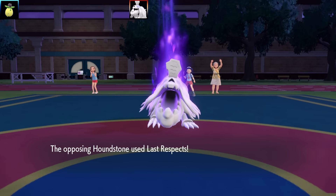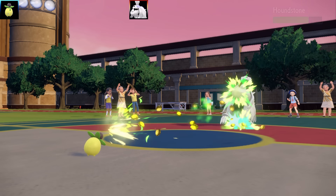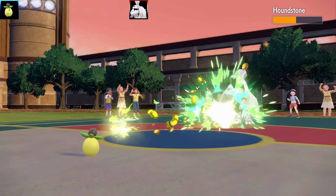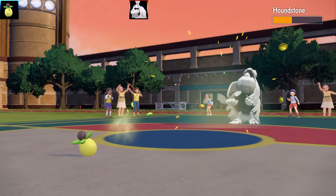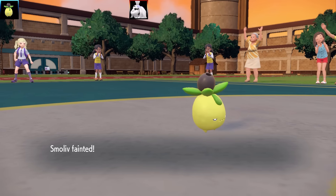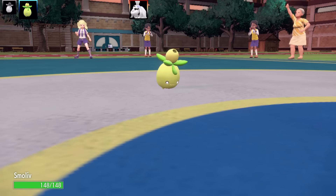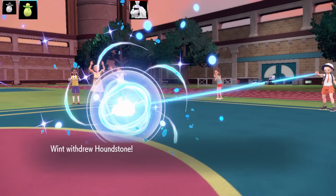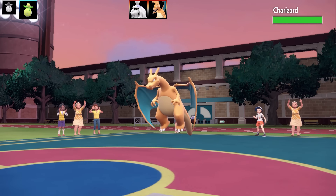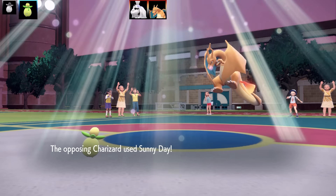Houndstone goes for Last Respects as a first move, which would be terrible. I was curious about their set. Next Pokemon is another Smolov. I thought I might as well try to take the Houndstone out, but then Charizard comes in. Charizard is a very, very good counter to this team — there's virtually nothing I can do. Charizard sets up Sunny Day, and I went for Leaf Storm but it's going to do trash damage.